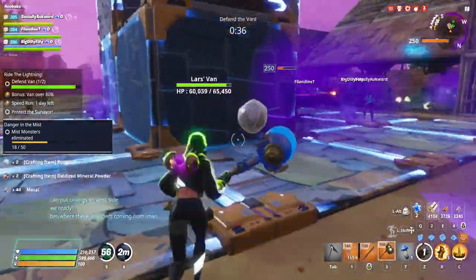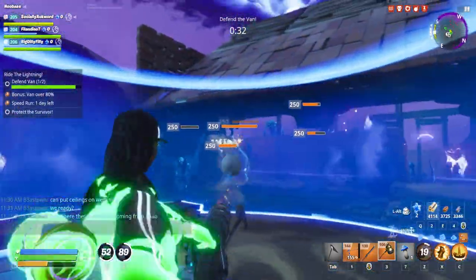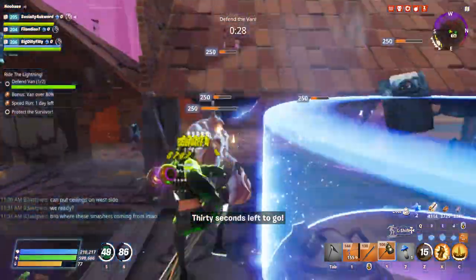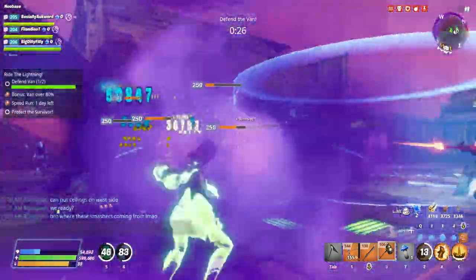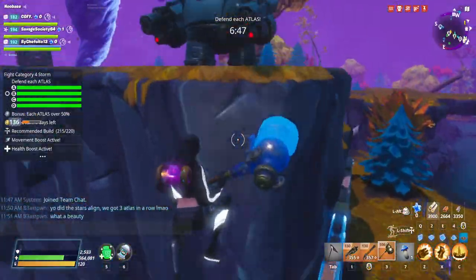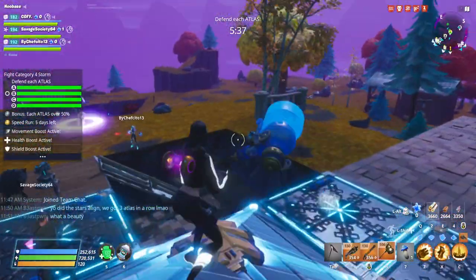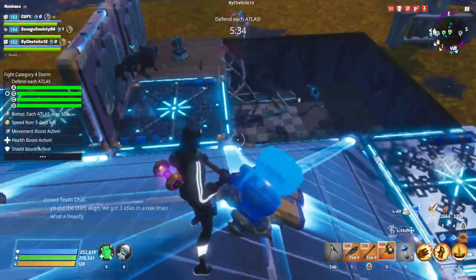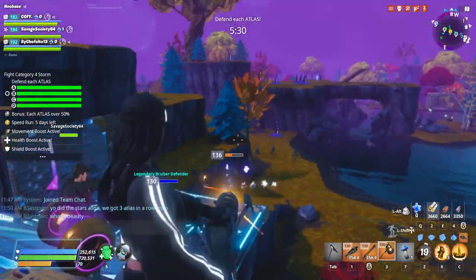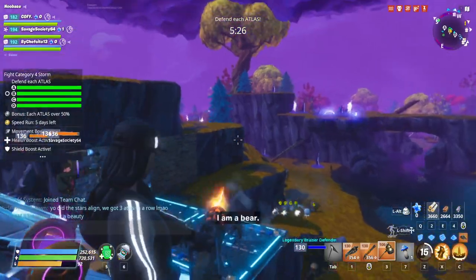I'm gonna show footage of a lower-level mission that you guys should probably use this hero for. When you're in endgame Twine it's tough, but you got teammates with brains who really want to win — they want that 1.5 mil hero XP. Good thing we got vaulting. So this is the lower level mission — we got blessed with this beautiful base. It's literally three atlases lined up together; the stars really aligned for that to happen.